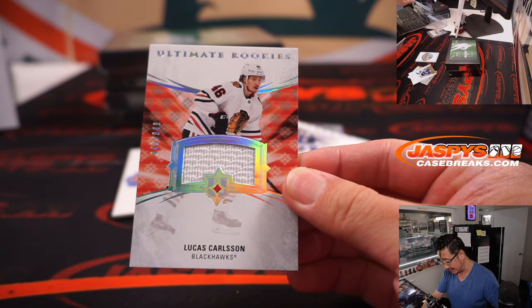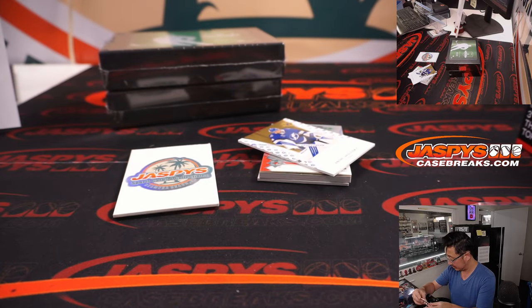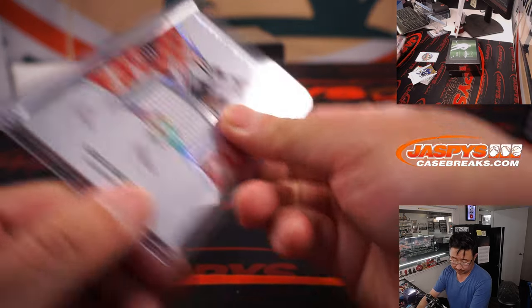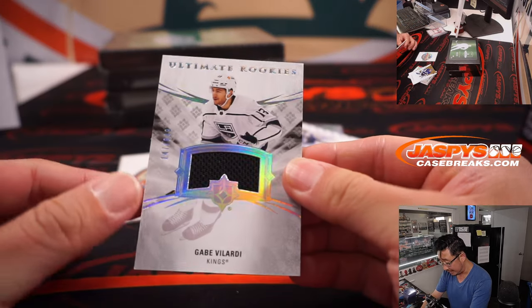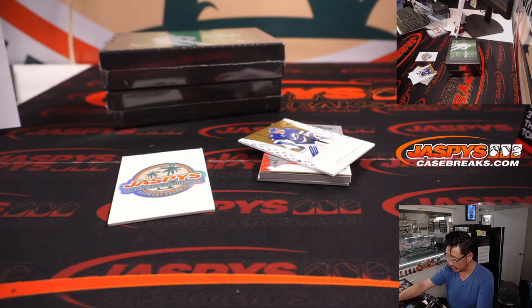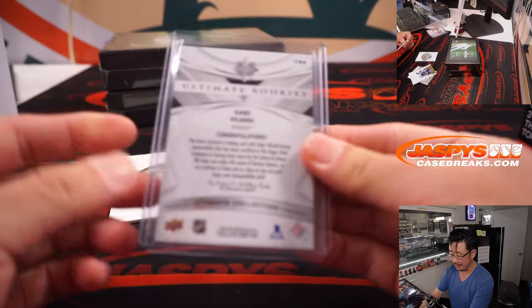We've got Lucas Carlson, 46 out of 649. Chicago Blackhawks — that will be for Ryan. Gabe Velarde for my Kings, 147 out of 649, piece of his jersey. Going to Michael P. and the Kings.